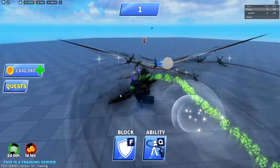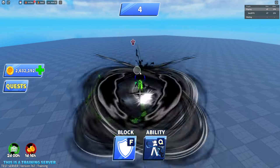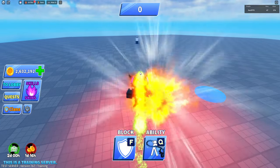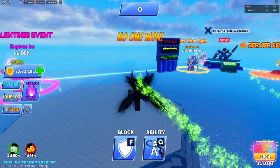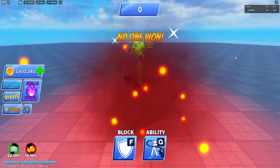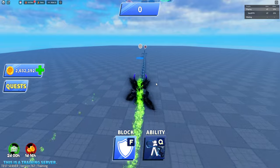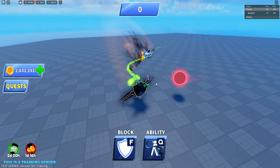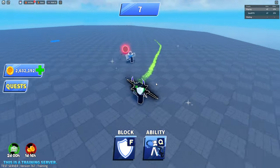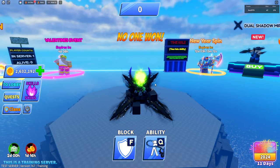In the training server, apparently this pulls the player. Let me try this — is it broken? Let me reset. Maybe you can't do it on a bot, so I changed the setting so the bot moves around. Wait — it knocks them down and ragdolls them! The bot keeps pushing up to me though.